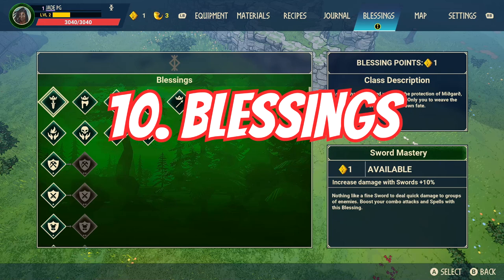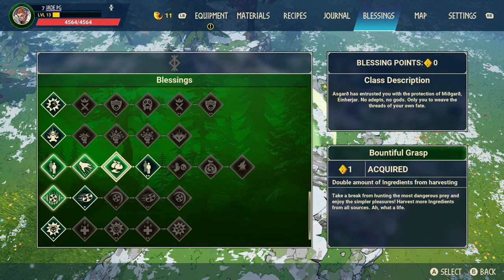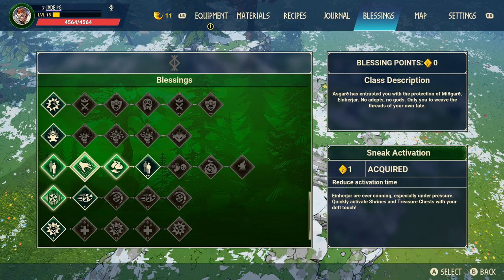There are no classes in survival mode, so make sure you choose the right blessings to begin. There is a max cap of 50 blessings activated out of a total of 90. If you're playing solo you really want to go for double the amount of ingredients while harvesting — it takes three blessing points but it's definitely what I would go for first. For solo or small groups you want to get as many resources as possible to alleviate the grind.